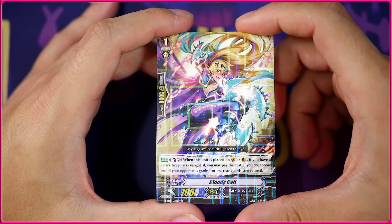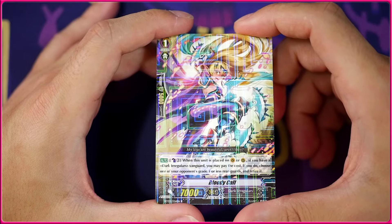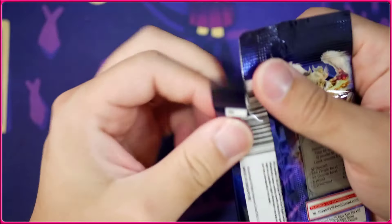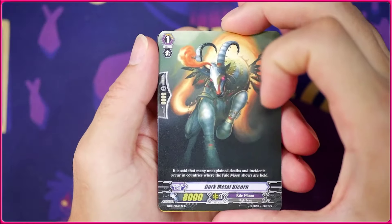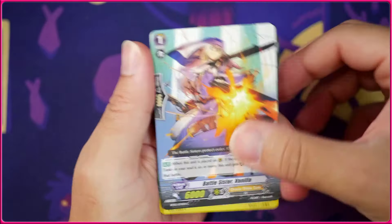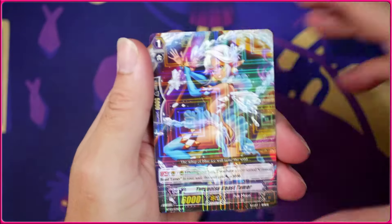This says Counter Blast 2 — if you have a Dark Irregulars Vanguard on ride or place, you can retire a grade 1 or less rearguard. Not the greatest skill especially since there's no counter charging for Dark Irregulars just yet, but retire is retire. We got the Dark Metal Bicorn, the Battle Sister Vanilla, and Dark Queen of the Netherland, and then Dynamite Juggler — one of my favorite cards.